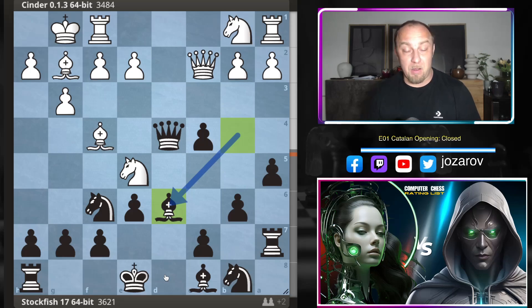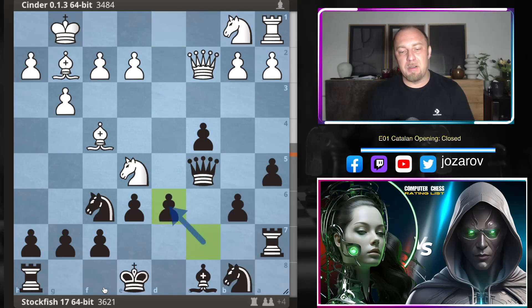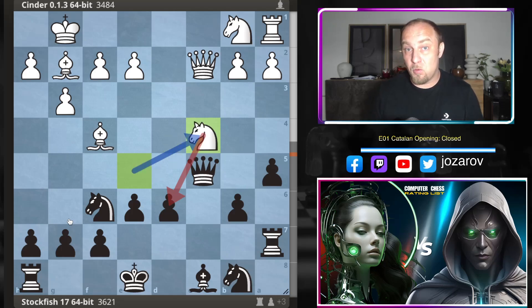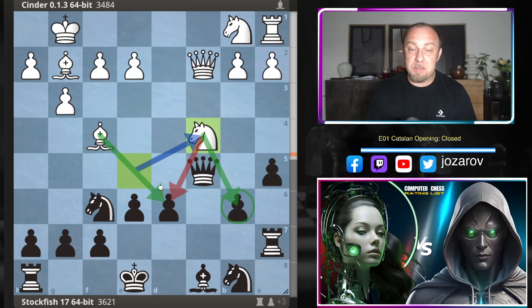After bishop to d6, rook to d1, queen to c5, and now rook takes d6 — Cinder plays beautiful tactical chess. After c takes d6 by Stockfish, you obviously don't want to play queen to d6 with the king in front of the bishop. Now there are many targets White can attack. Knight takes c4 by Cinder — now there is a d6 weakness and a b6 weakness. The bishop is very active. Even if you try e5, then bishop to e3, the queen goes to b5, and knight to d6 traps the queen.